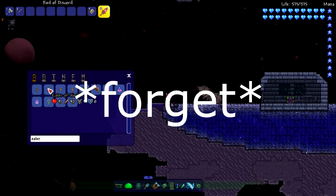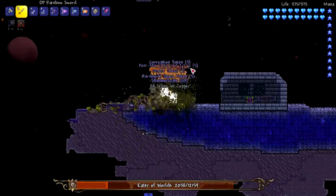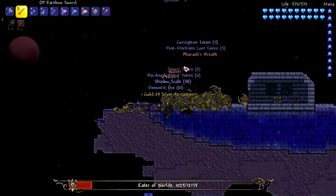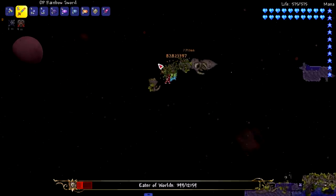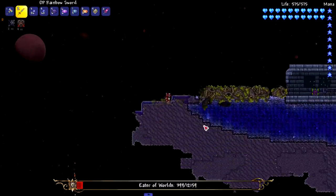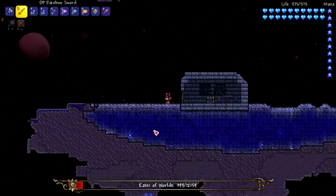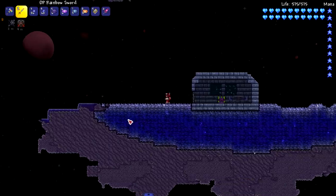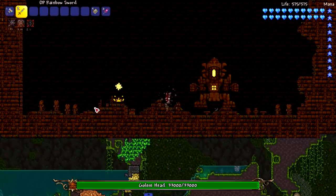We just killed the mech bosses, but before I get the loot, let's just kill the Eater of Worlds. Oh, what the heck — he's surviving! We have our first survivor, not getting instantly killed because of his segments, unlike the Destroyer who died instantly no matter what segment you hit. This is interesting. He literally ran away — that's another one that kind of survived.